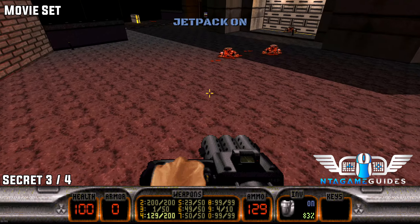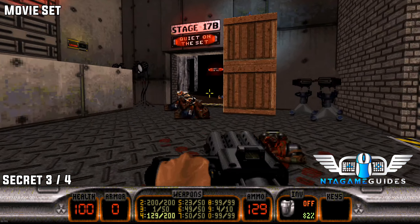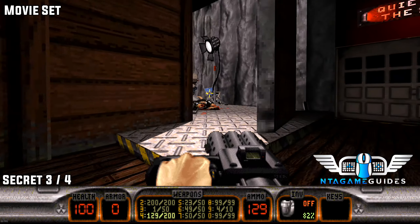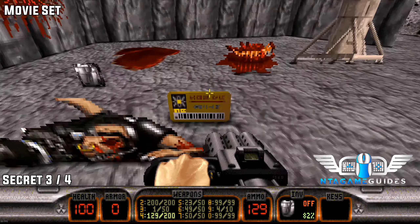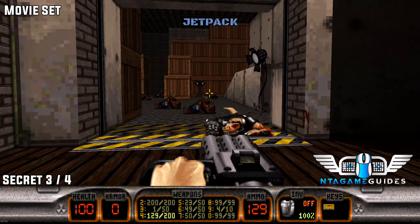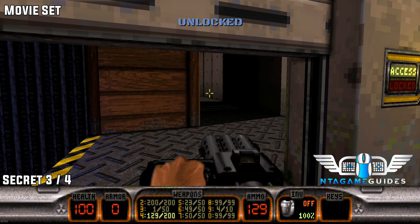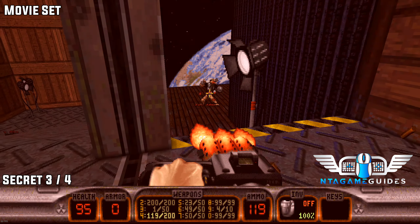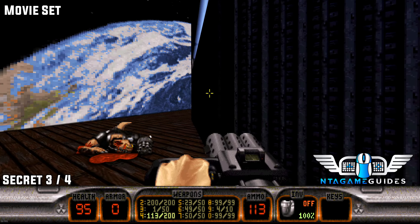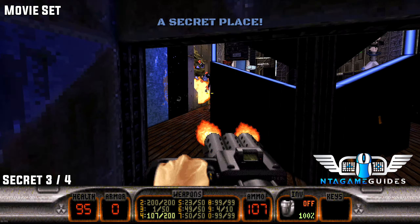Number three: drop down and use the keycard we already have to go inside. Go into the movie set to find the yellow keycard and a jetpack. Then go into the yellow keycard door — you'll fight two enemies, then jump into the wall to find number three.